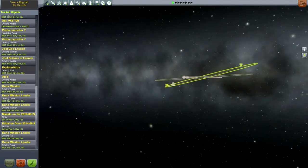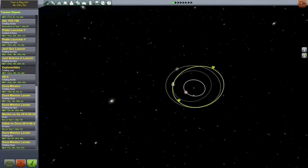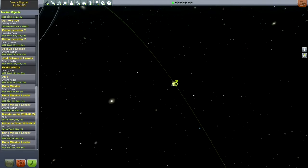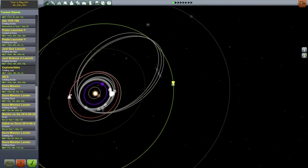Right now it should be clear of all the moons except perhaps a Pol encounter or possibly a Bop encounter. Those don't seem to be very threatening moons since they're very small and have a very small sphere of influence, and the chances of actually having those encounters are slim. However, when you're talking about time-warping 70 days or so and the orbits are around five days long, the probabilities tend to even out a little bit more.